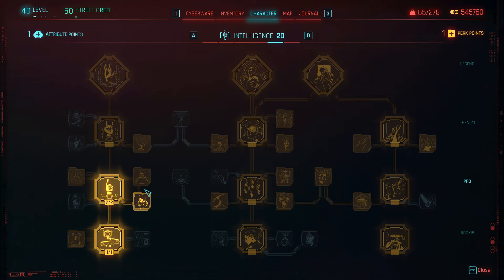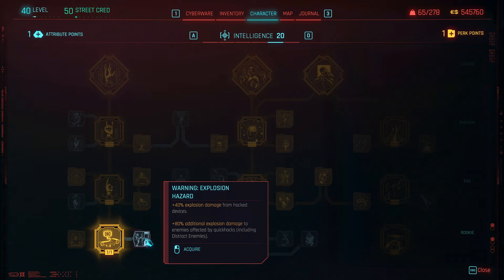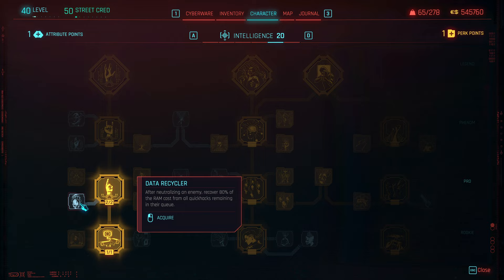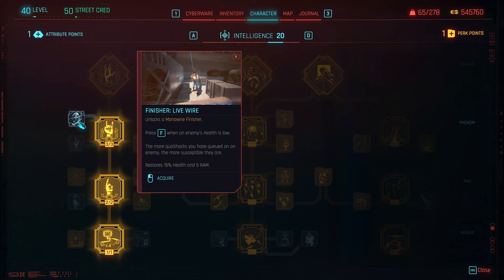Counter hack is super useful because a netrunner is usually hidden behind a wall. Copy paste is more quality of life but I like it. Feedback loop — a 25% RAM recovery rate is nice while hacks are in the queue, even if they don't stay long. Queue acceleration is a no-brainer: minus one RAM cost for the first quick hack of each unique category that's second or later in the queue. For the type of combos we're doing, that makes things cheaper.